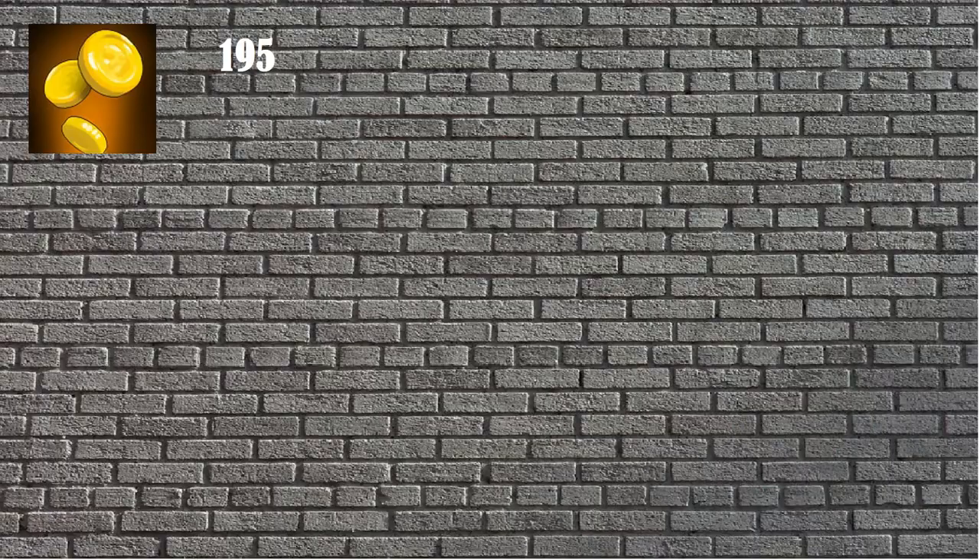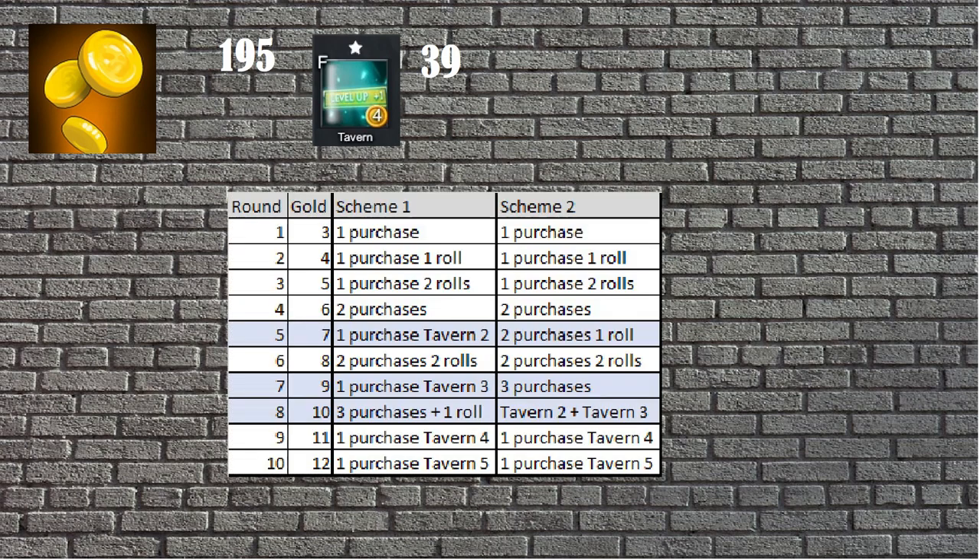195 gold is total gold you earn as income on most lords. 39 gold you'll spend to upgrade the tavern to tier 6. Also you lose 6 gold before round 10 anyway, because all items cost 3 gold and you have rounds when gold is not a multiple of 3. Here are two optimal spending schemes for the first 10 rounds.